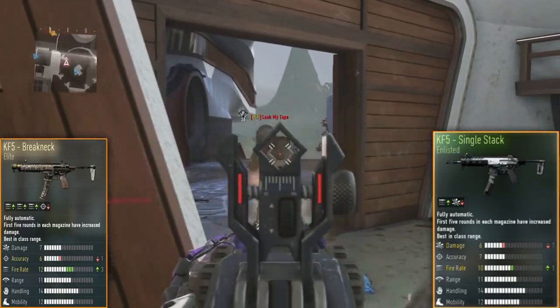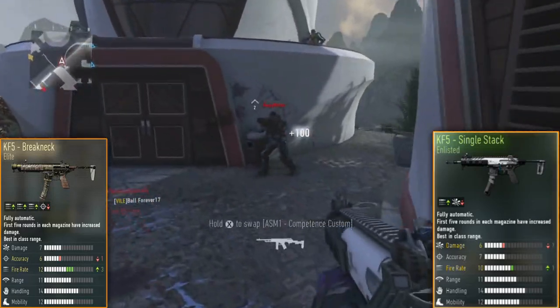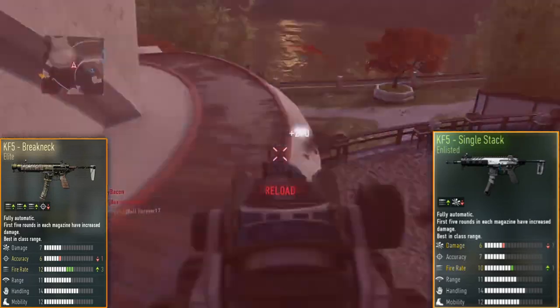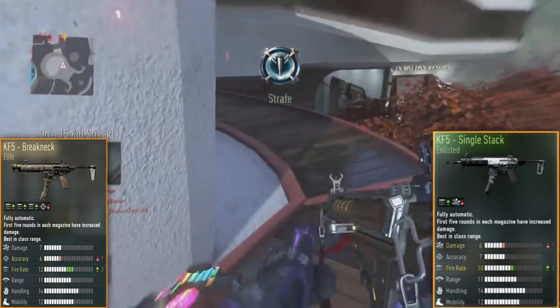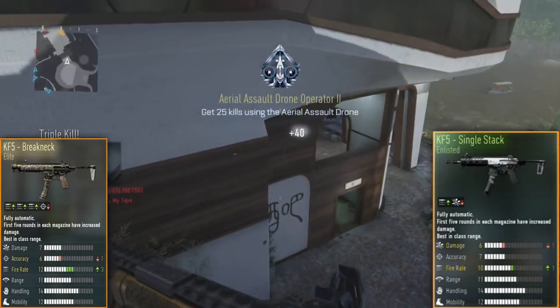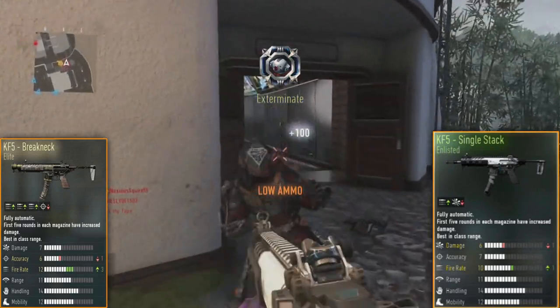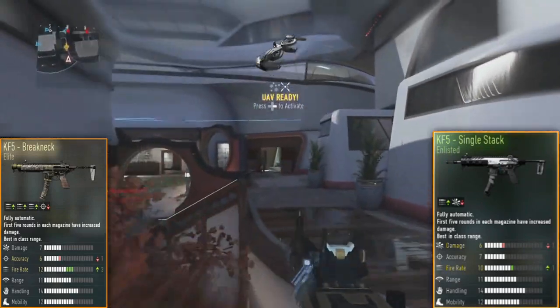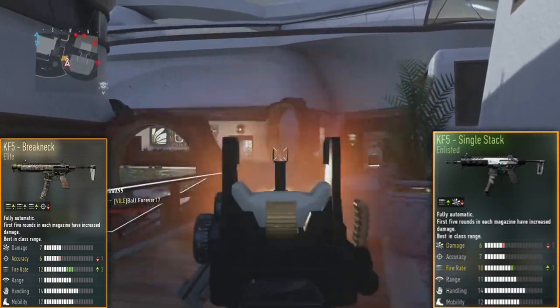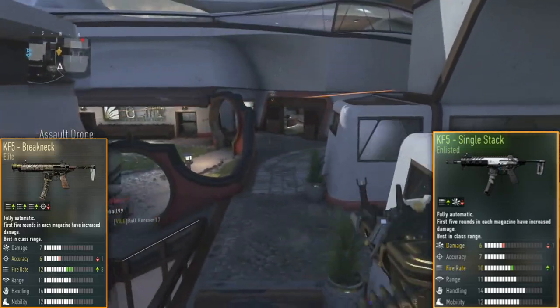The Single Stack has plus one accuracy over the Breakneck, so you can be way more accurate at long range. It has the exact same recoil pattern as the stock KF5, shoots at 1016 rounds per minute, but has the accuracy of a gun that only shoots at around 800 RPM. For its fire rate, it is the most accurate gun in the game, and it's definitely a weapon I recommend you guys try out.